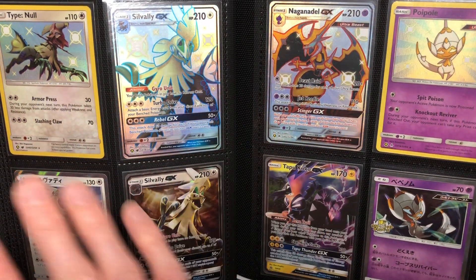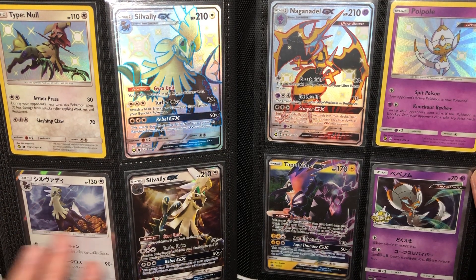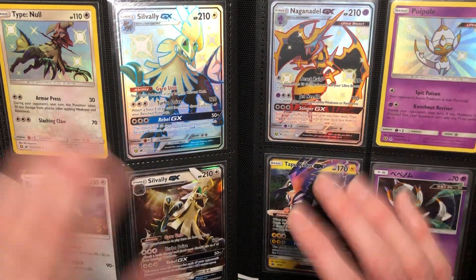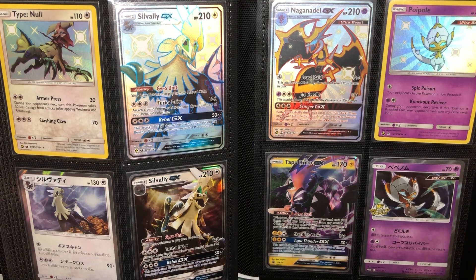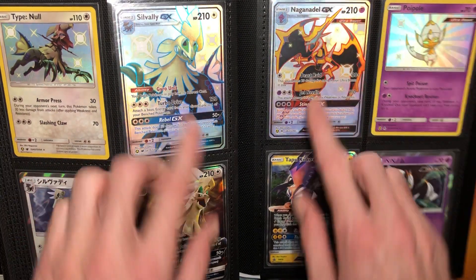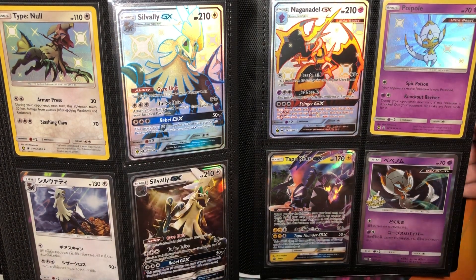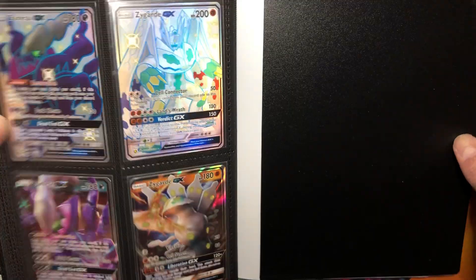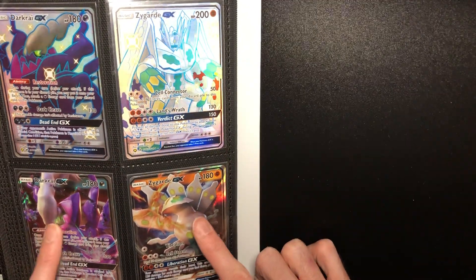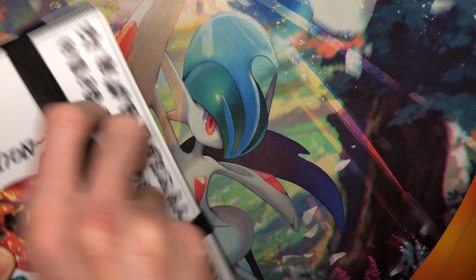Then we go into Hidden Fates, because they made the Shiny Silvally promo. At first they made the regular GXs, then they made the Full Art Shiny GXs in Hidden Fates. So I like to match those up. And then Naga Noodle — this Japanese exclusive Poipole, which is awesome. So this parallels this, this parallels this, this parallels this — that worked out really nicely. Silvally's actually my favorite Sun and Moon Pokemon, so I'm very glad they made three Shiny cards of him. Darkrai and Zygarde I put in this binder because they had regular GX Shiny versions, and then they got their Full Shiny GXs in Hidden Fates. That's binder number one — 20 minutes in.